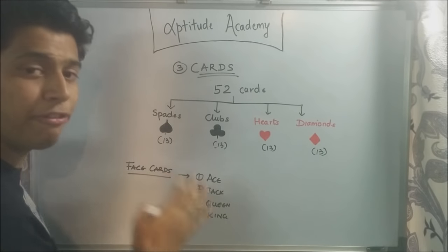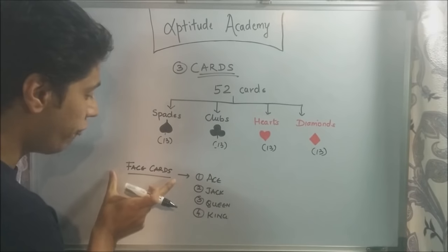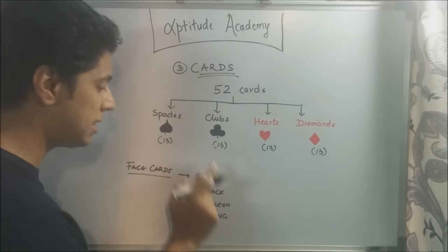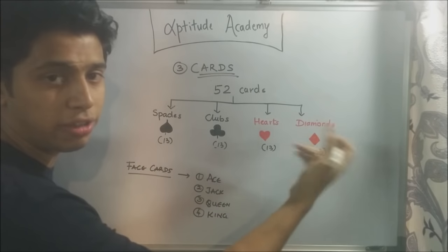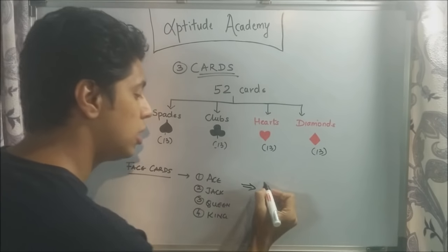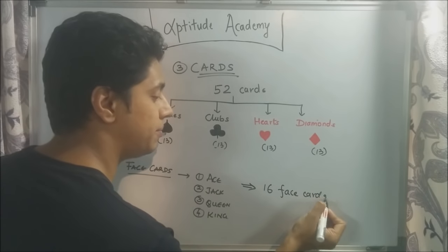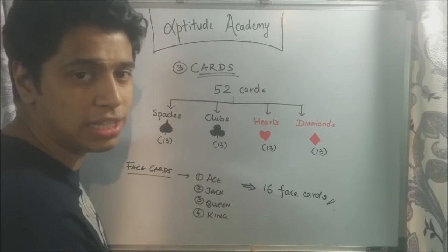Now each of these suits have four special cards, also known as honor cards or face cards. So you've got face cards as ace, jack, queen, and king. So you're going to have an ace of spades, jack of spades, queen of spades, king of spades, and so on for all the other suits. So basically you have four face cards in every suit and four suits, giving you 16 face cards in your entire deck. So out of your 52 cards, you're going to have 16 special cards or face cards.